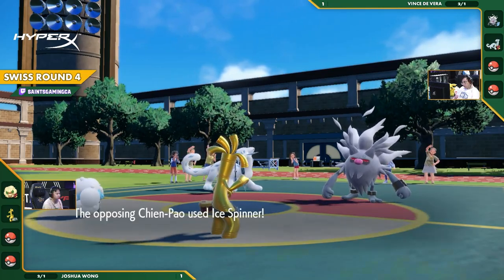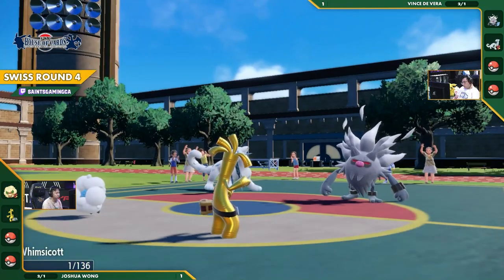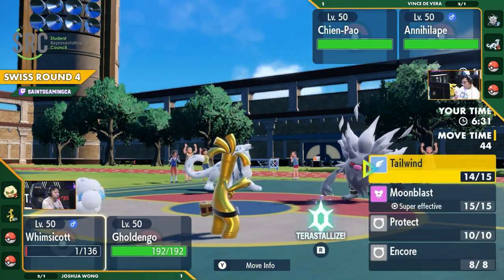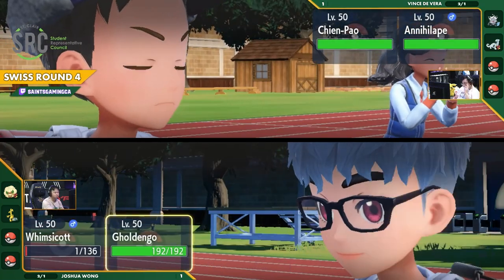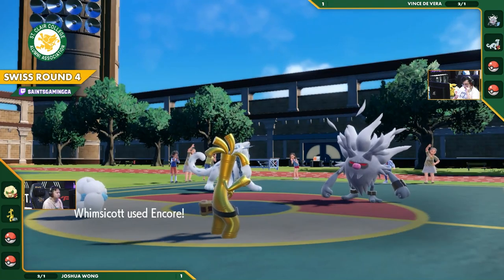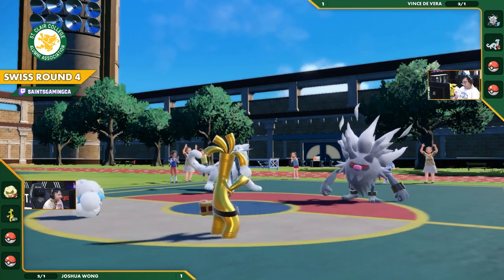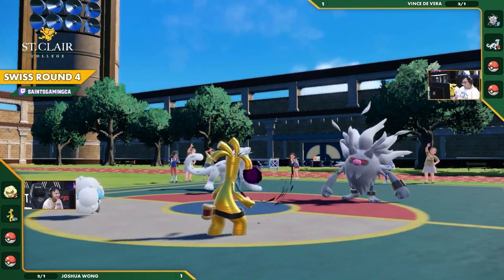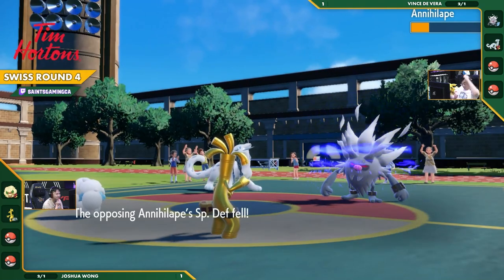Joshua now has an idea of what he has to do. Ice Spinner comes through on the Whimsicott, bringing it down to one and forcing the Sash. This is a good example of just a trade — a concession. Vince just says, hey, I know that you're going to probably Protect in Tailwind, but if you do that, at least I break the Focus Sash, hit down the Whimsicott, and arrange that any attack can just pick it off, limiting what Whimsicott can go for in the future. Sucker Punch Encore cancels out, but Shadow Ball comes out — going to do a lot to Annihilape, but not enough to knock it out.